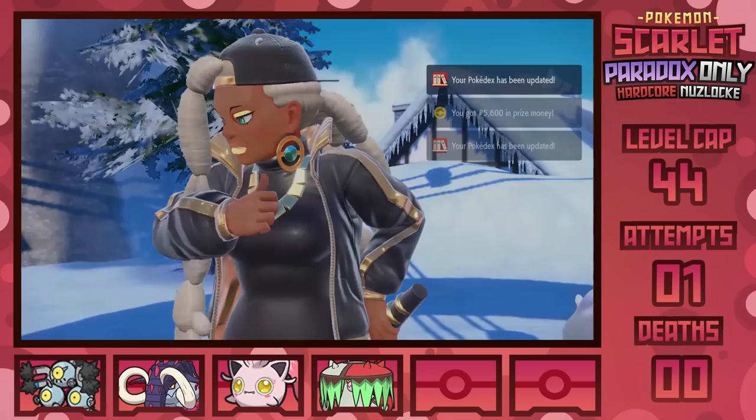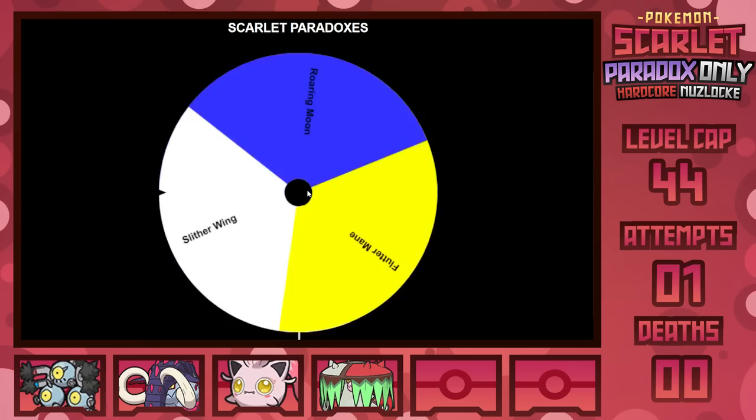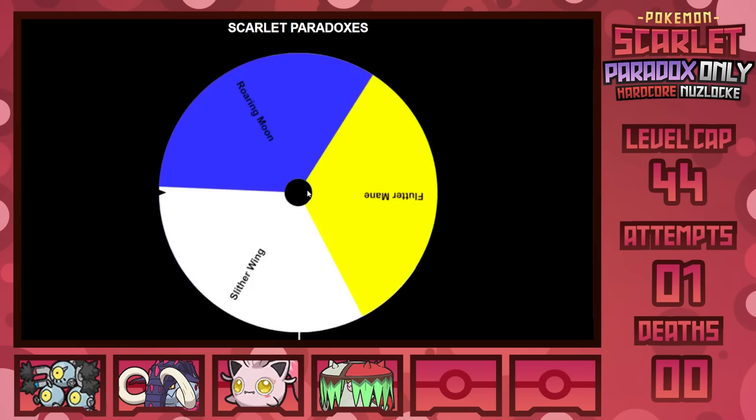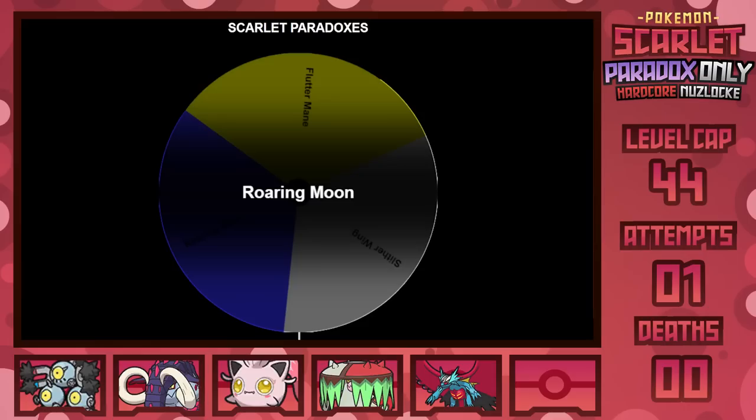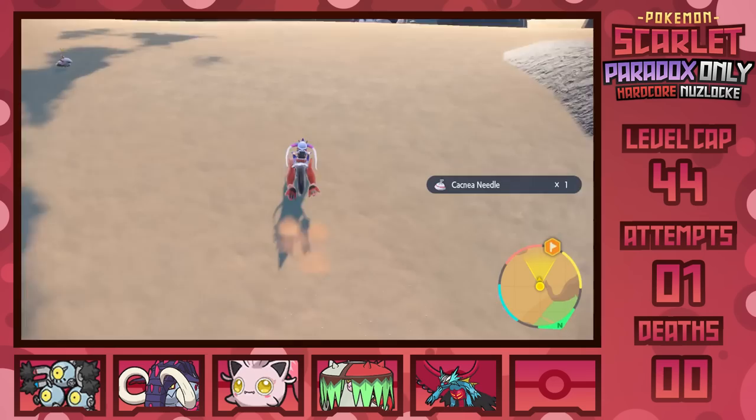With our 12th badge, let's spin: three Pokemon left on the wheel, and I'm very curious what we'll get. All three are actually pretty great — Slitherwing is probably the least of them but I'm happy with any of these. And we managed to roll Roaring Moon! This Dragon/Dark-type is a very powerful physical attacker, especially when paired with the TM for Dragon Dance, plus physical STAB attacks like Dragon Claw and Jaw Lock, as well as Protect to get additional recovery turns from Leftovers. You really can't go wrong with that.